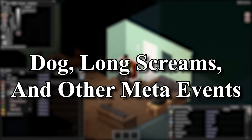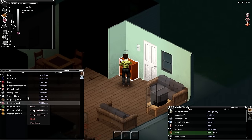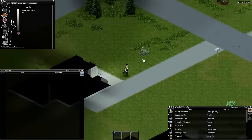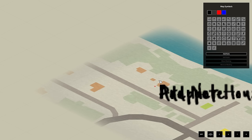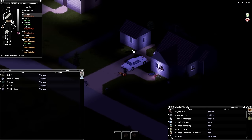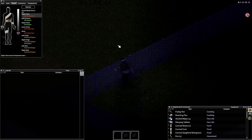While trying to survive in Knox Country, you can on occasion hear different things going on in the world — some of them a dog barking or howling, a person screaming as if they're being eaten alive, or even gunshots from another survivor. These so-called meta events sadly have nothing to them yet as there are no NPCs or animals in Build 41. However, this won't stop zombies from moving towards that general area, so it's best to hide away if you hear that going on.